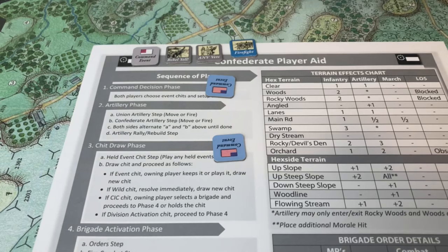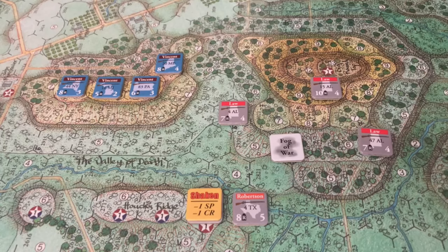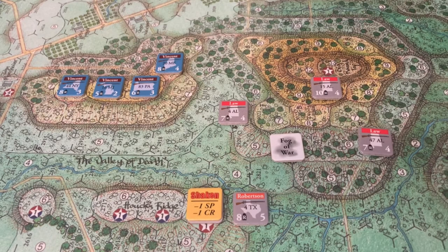The Confederates have a little bit of an advantage because they're the ones attacking the position historically. We'll put all of these into a cup along with the Brigade activation and a Fog of War chit, and then we'll move on to the chit draw phase.